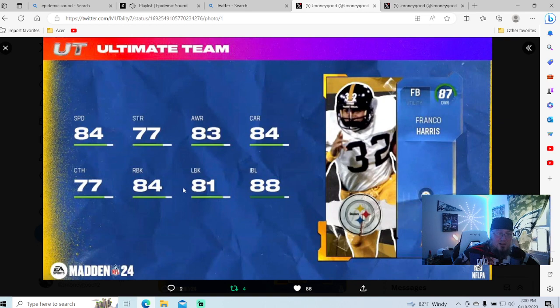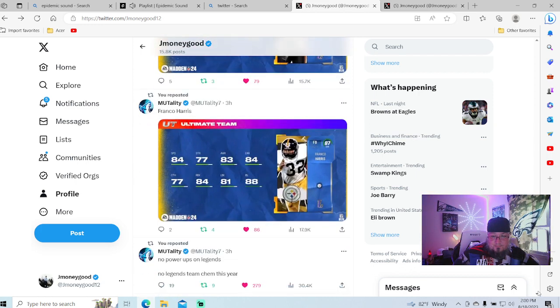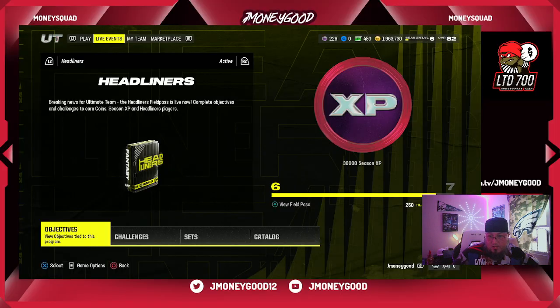Shout out to legend Franco Harris who passed away last year: 84 speed, 77 strength, 83 awareness, 88 inside block, 84 carry. It doesn't look like the best card but he'll probably play better than his stats suggest. I'm not really going to be spending on these cards — I'm going to grind and get them for free, and when they drop in price I'll add them to the team. There's also an offensive lineman with 84 strength, 88 awareness, 88 pass block power, 86 run block — not a bad looking card at all.